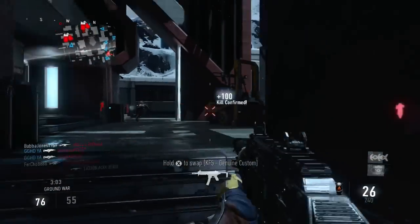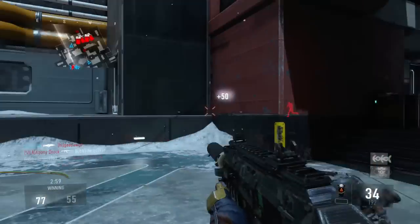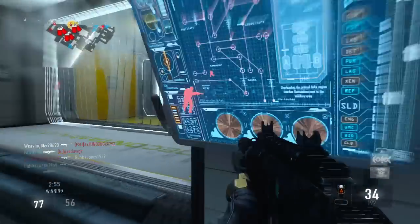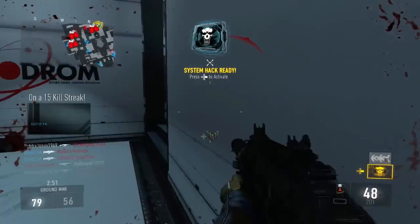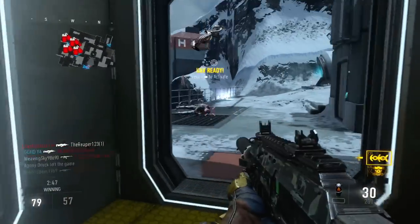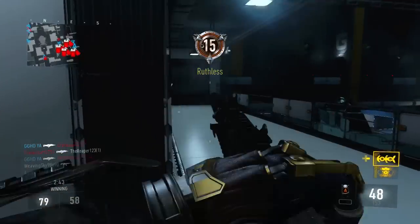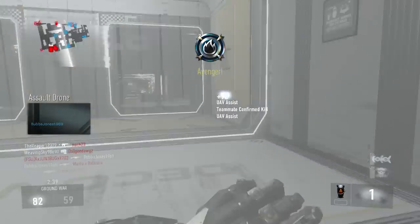The speed makes it swipe twice as fast — as you can see it swipes really fast. The extra time makes it last 1.5 times longer; I don't think I had that on for this gameplay. The threat detection is sort of like an oracle — as you can see, enemies are coming up on the oracle. This UAV is really OP for the simple fact that it's like an oracle that swipes twice as fast.